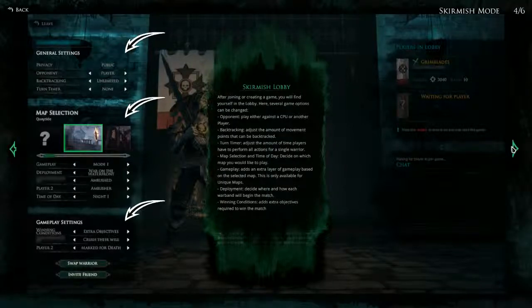Gameplay: adds an extra layer of gameplay based on the selected map; this is only available for unique maps. I'm assuming it's some kind of special mechanic but I couldn't think of an example, so we'll move on. Deployment: decide where and how each warband will begin the match. Winning Conditions: adds extra objectives required to win the match. We can adjust the winning conditions, which sounds interesting as well.